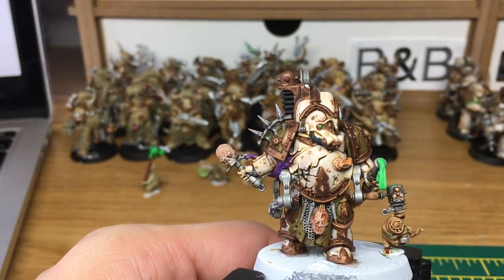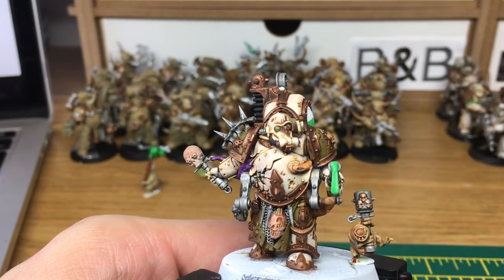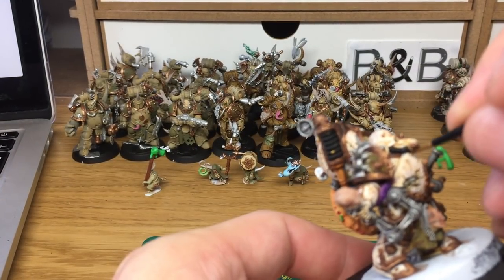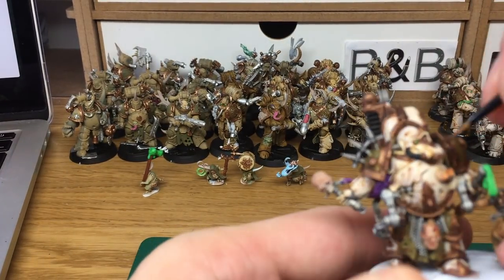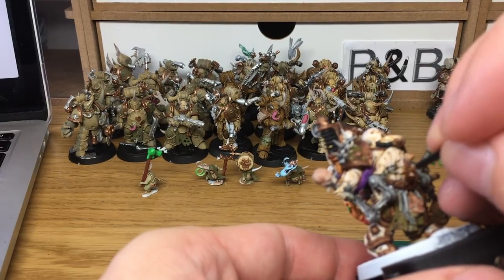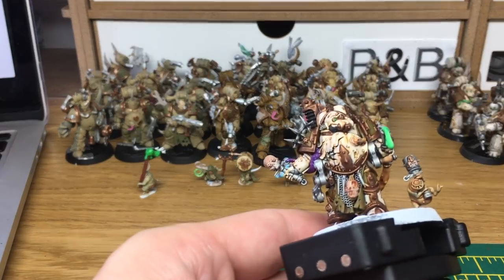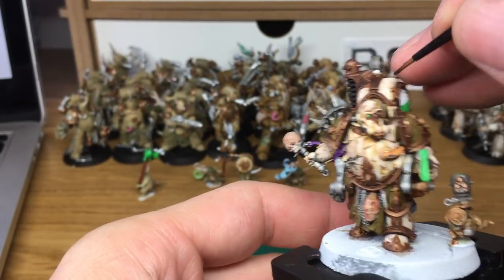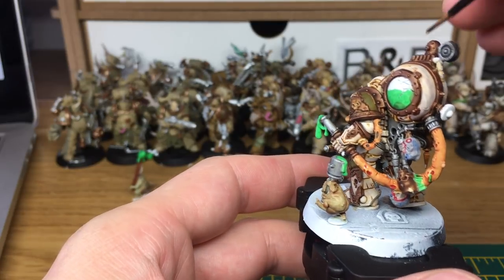Now we're going to be doing the first layer of the corrosion on his armour, and that's going to be using Citadel Seraphim Sepia — that's just to do some streaks and runs from the top of the armour working down. When we come back we'll have all the Seraphim Sepia finished.